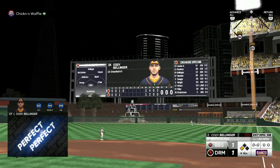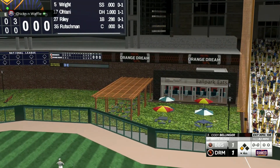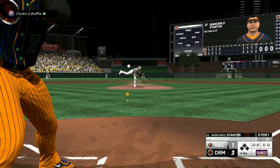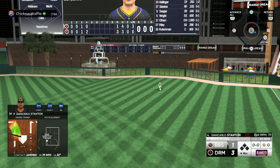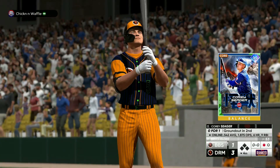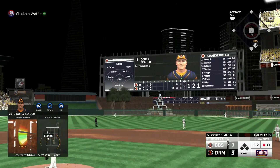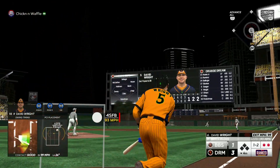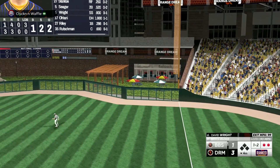And Cody Bellinger — I kind of wanted runners on for Stanton, but I won't say no to that. That almost made it up over the brick wall. I knew that's what he was going to throw — I was sitting on that, I was waiting for it, and I didn't trust myself. David Wright to the opposite field — that is going to leave. What a swing.